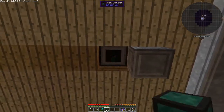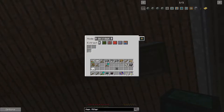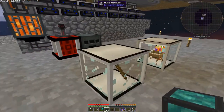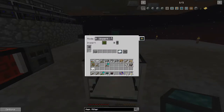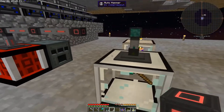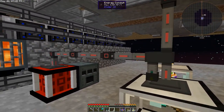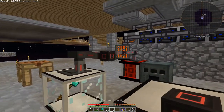So we can attach that there. I'm going to make that extract on green and also insert on green — in, out. So insert on green and extract on green. Then over here we want insert only. And we only want to insert cobblestone — so that's a whitelist for cobblestone. We also want to connect power to this machine and take the power this way as well.